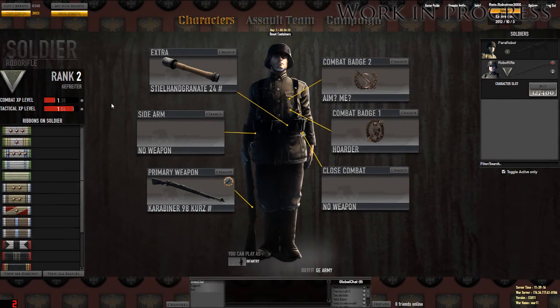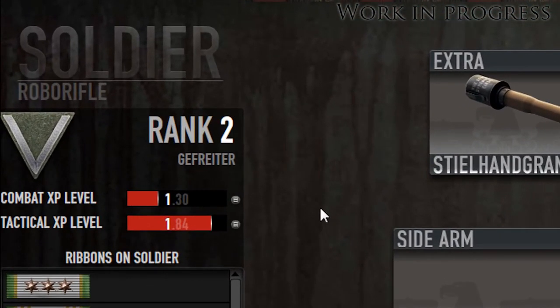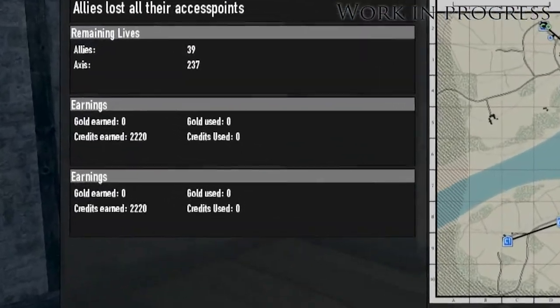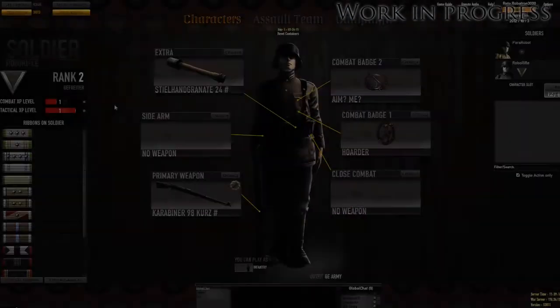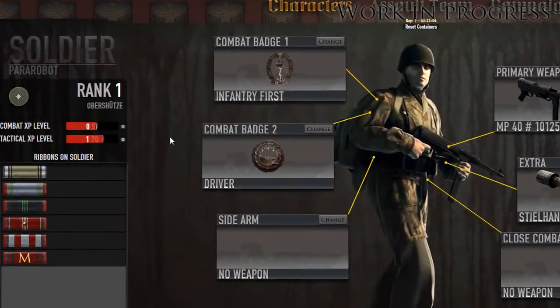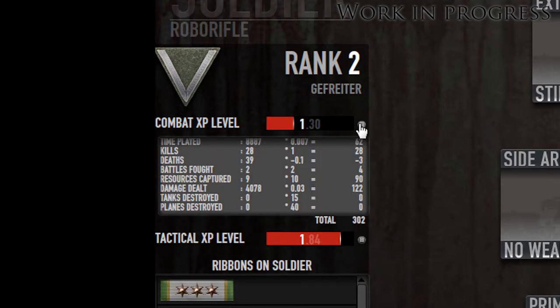We've introduced a character rank to each character, which is based on the XP you earn in the action game. The rank will, amongst other things, be used when assigning squad leaders and will also affect your character's pay grade, so a higher ranking character will earn more credits than a lower ranking. The XP is split into two categories: Combat XP and Tactical XP.